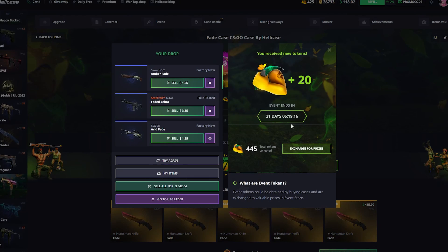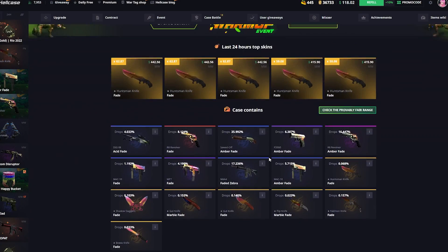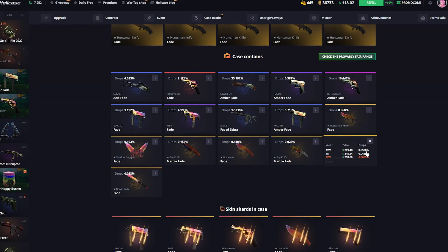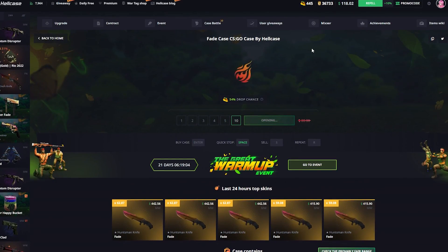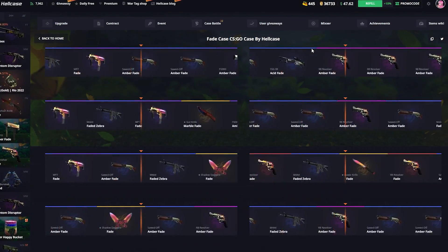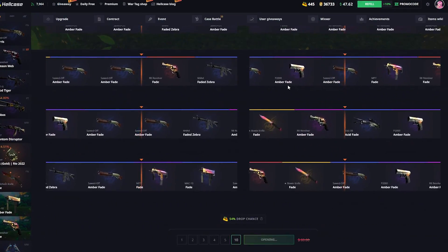We got another knife — I didn't even see it! A Falcon Knife Fade, factory new — that's $315 boys! We could have gotten the most expensive one and it was over $300. Looks like we are going to be joining that battle after all, because I think we are over a thousand dollars in our inventory.